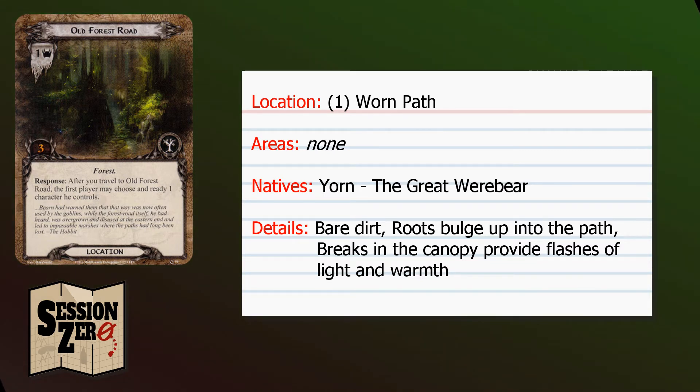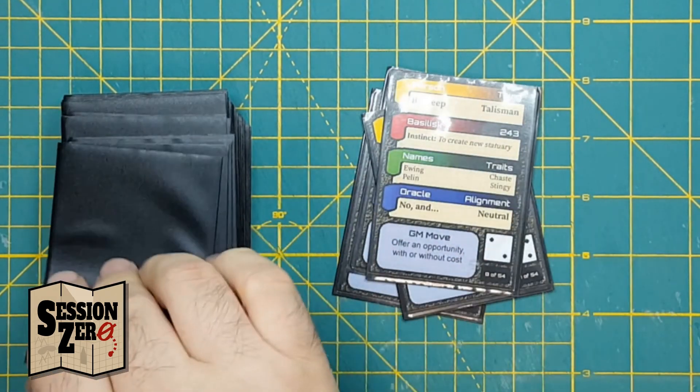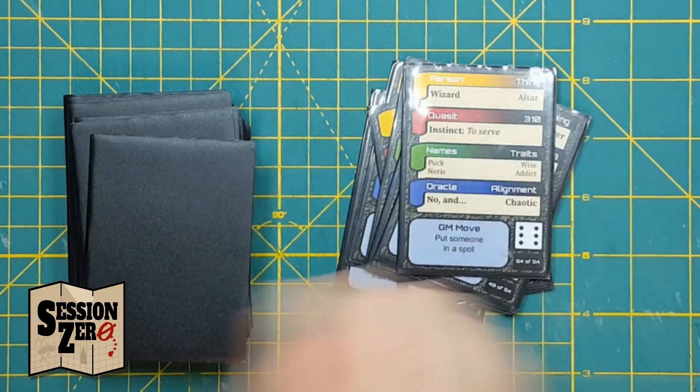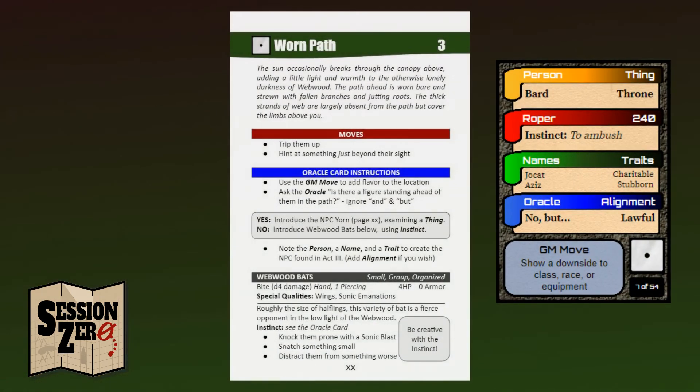The keen-eyed among you may have noticed this one right here. I mentioned earlier that six was an interesting number of locations, because I can use my Oracle deck to randomly select one of them and randomize the encounter there. The setup rules for Act 1 of an upcoming adventure I'll be publishing tells you to reveal cards from the top of the Oracle deck until you reveal a D6 value of 1 or 2. For now, I just want to show off Worn Path, so I'm going to reveal cards until I get a number 1. Let's look at Worn Path, which is the number 1 location.